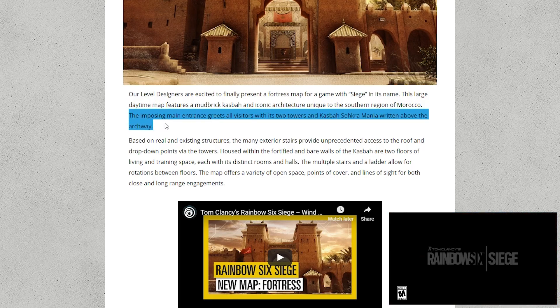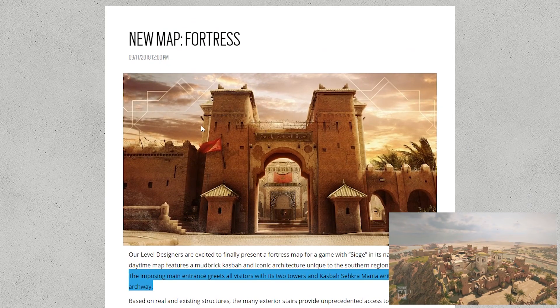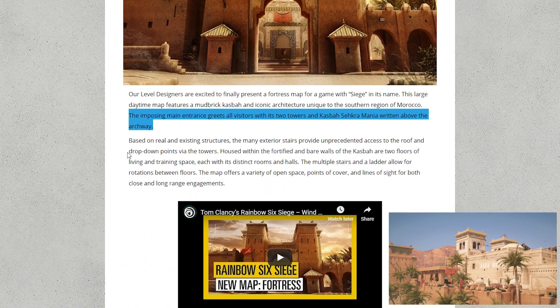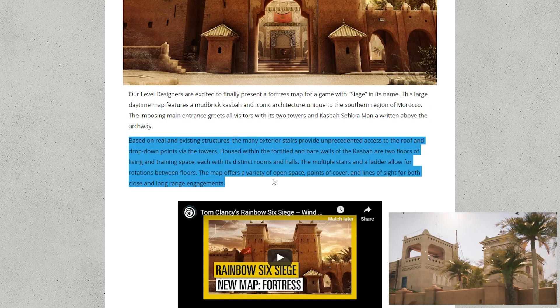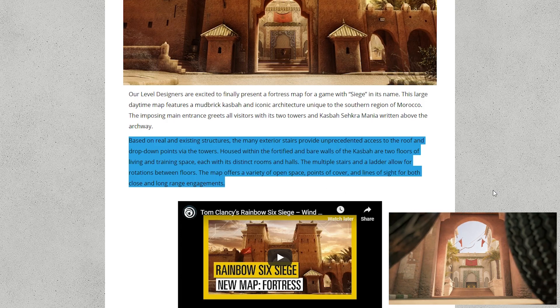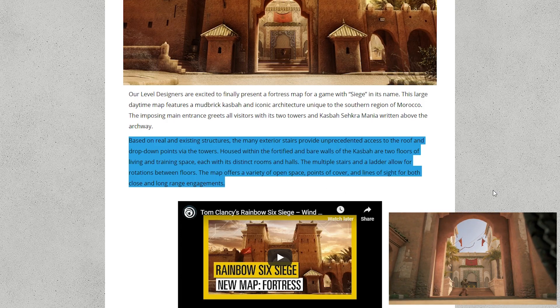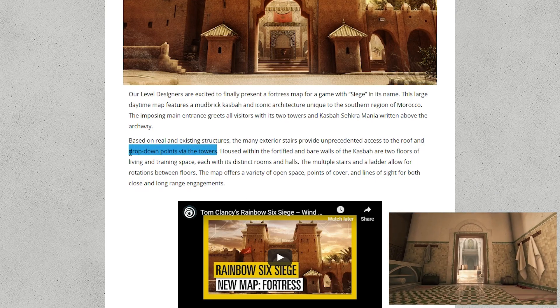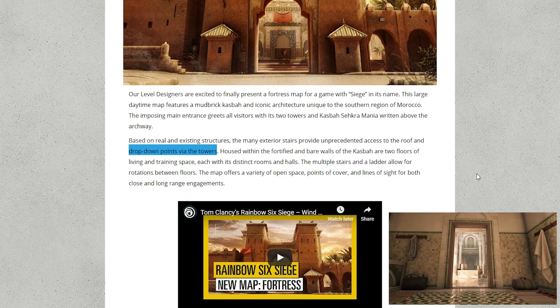The imposing main entrance greets all visitors with the two towers, and of course we've got the big towers behind that as well. Based on real and existing structures, the main exterior stairs provide unprecedented access to the roof and drop-down points via the towers.